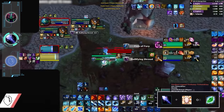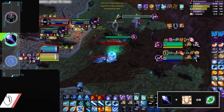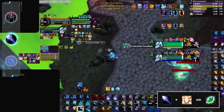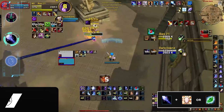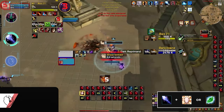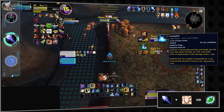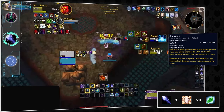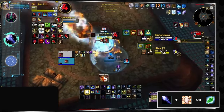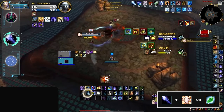Frost Mage might seem like a weird pick for 2v2 considering we said double DPS is dead, but right now the spec is actually quite strong when paired with a disc priest. The main problem with any caster in 2v2 is that it's very easy to get shut down by high tier melee — good luck getting away from a feral druid or sub rogue with infinite mobility. Because of this, if you're queuing 2v2, you definitely want to be playing with the Snowdrift PvP talent, giving you brief moments to unload damage with your priest friend, then get ready to go back to kiting until you have another go ready.